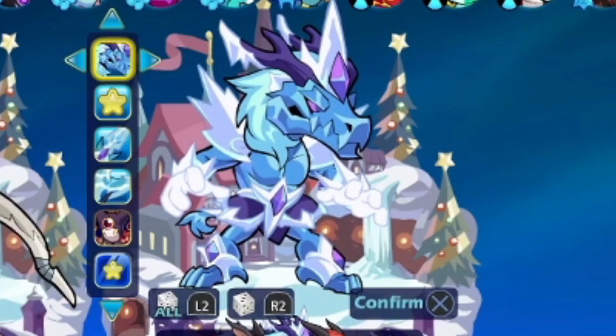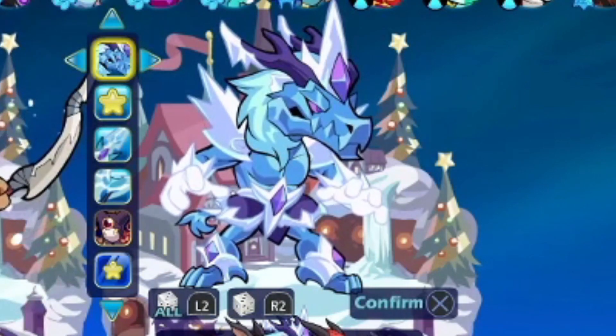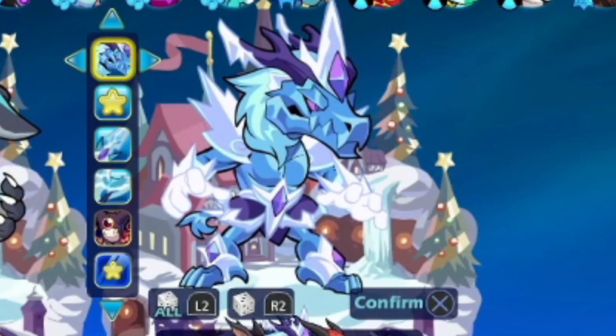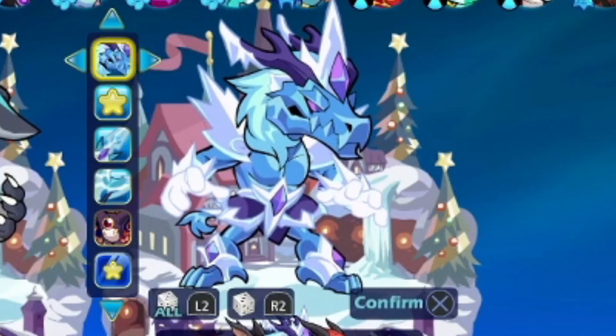Now to the moment you guys have all been waiting for — two brand new skins, never before seen. These are phenomenal; I'm probably gonna cop at least one of them, maybe both. First things first, we have Frost Guardian Ragnir, and look at this skin — it just shimmers, it shines, it is absolutely fantastic. The gauntlets look phenomenal, the axe looks phenomenal. It's no Yeti Taros axe skin, but it's pretty dang close and I like that a lot.